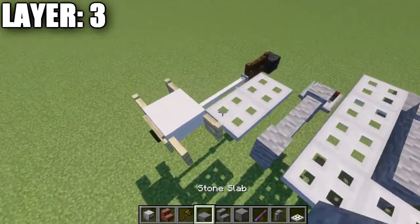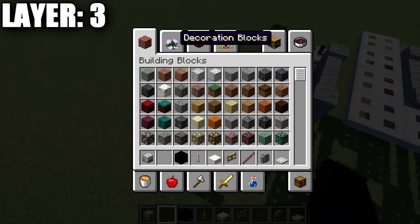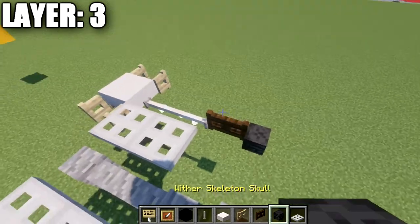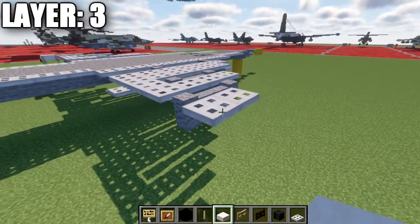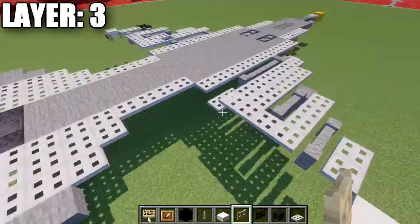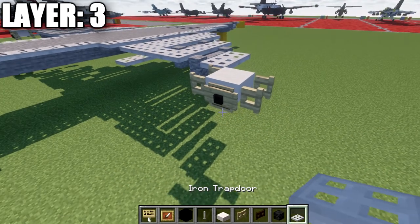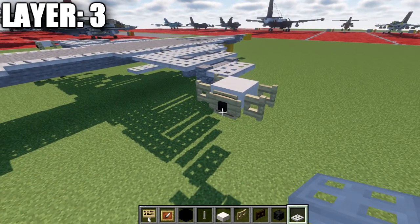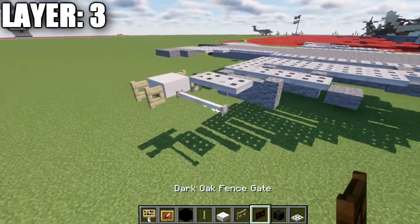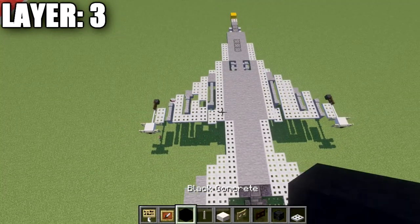Now we'll build the first missile on the side. You'll need an end rod, a quartz slab, a fence gate, an item frame, a black concrete block, a birchwood sign, a wither skeleton skull, and a dark oak fence gate. Place an iron trapdoor off the quartz top slab, then a quartz top slab at an angle going back. Place birchwood fence gates on both sides of this top slab, plus an item frame facing toward the back of the aircraft with a black concrete block and birchwood sign — Java only allows placing item frames and signs in the same block space. Then two iron trapdoors forward, a dark oak fence gate, and a wither skeleton skull to complete the missile. That finishes layer three.